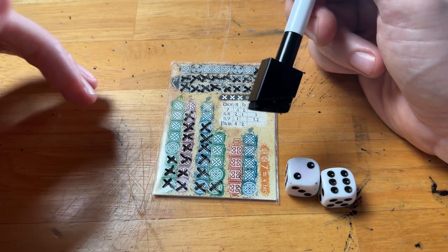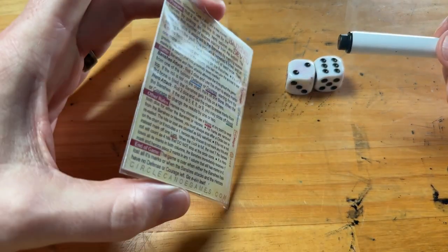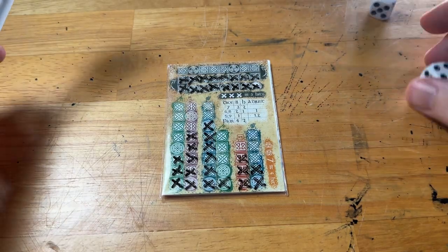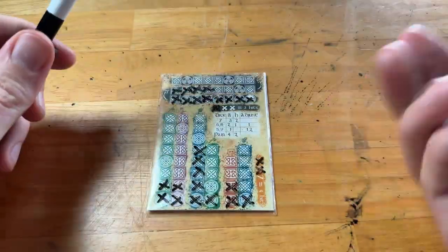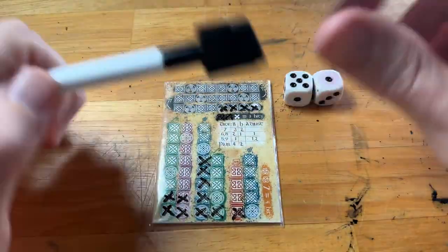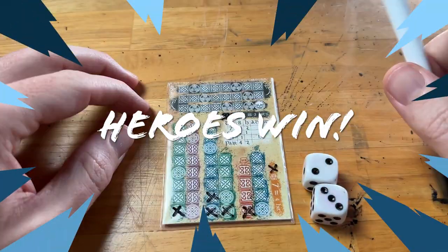And that's pretty much it. There are a few details you'd figure out as you play, and all those details are in the rules on the back of the card. I'm going to play out this game and we'll see who wins — the Banshee or the heroes. If you want to get your hands on Banshee 7, the best way is through my website, circlecanoegames.com — it's available as a print and play, or you can buy a printed copy. Thanks so much, I'll see you in the next video.